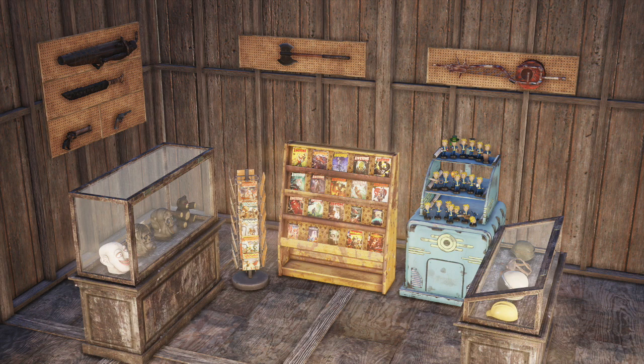To build a display case, head to the camp build menu and find the new displays tab we've added between the stash boxes and floor decor tabs. From there, you can choose which racks, stands, and cases you'd like to build. You can place up to 30 individual displays in your camp at any given time, and each type of display has a maximum number of items you can assign to it. For example, you can place one weapon in a heavy weapon stand, up to 20 magazines in a magazine rack, or up to 4 junk items in a standard display case.